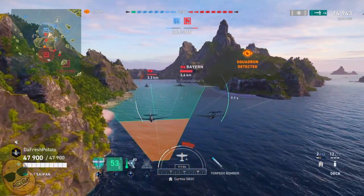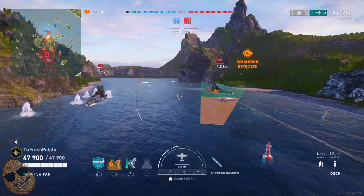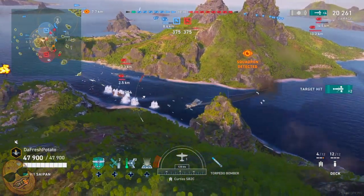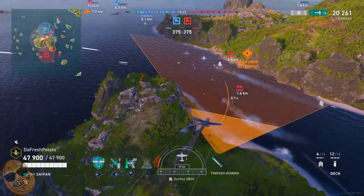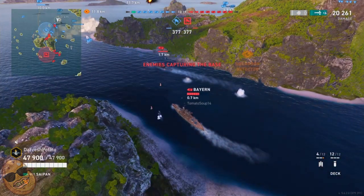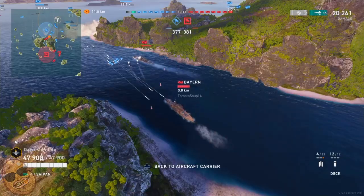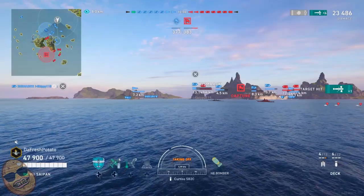There goes that other destroyer on our mini-map — he is making his way on the right side of the map. We're going to line up this Baron. That wasn't a great drop, but we did manage to nail them with two torps. Now we want to go after the Florida. We're going to drop it anyway — it did land and looks like we hit the Florida with one. That was a good drop.